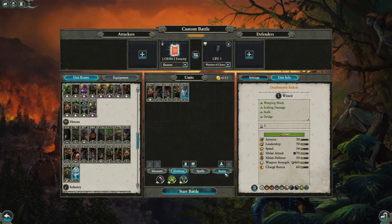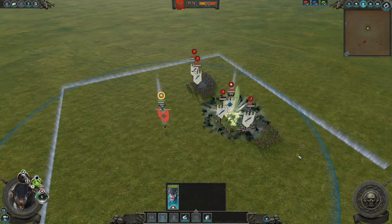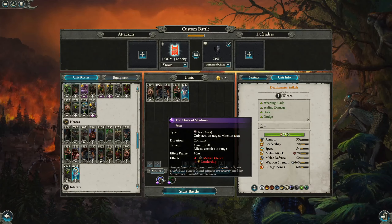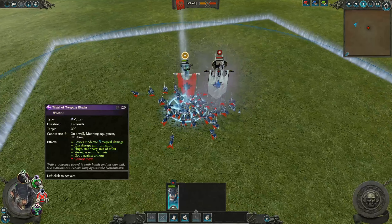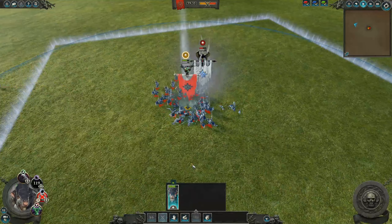Snicketch outshines Quique quite a bit in many other situations. You should take Slippery on him most of the time as it makes him very hard to hit, but much more importantly, the Deathmaster Sigil is why we see him so often — it's a great snare and it actually does quite a bit of damage. As for his items, you have to be a bit careful since taking all of them will make him a bit expensive, but the Cloak of Shadows is okay, and the Whirl of Weeping Blades is something to consider if Snicketch is getting surrounded a lot. It's especially good against cavalry because of its high damage.